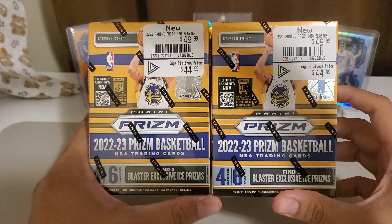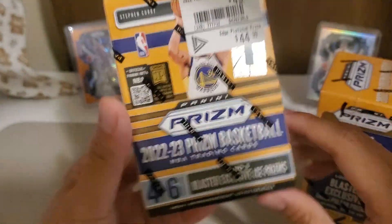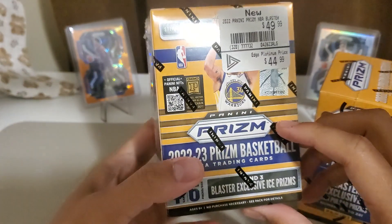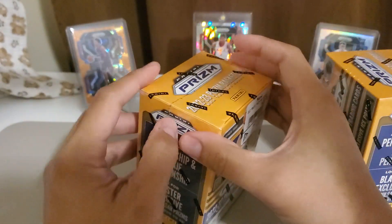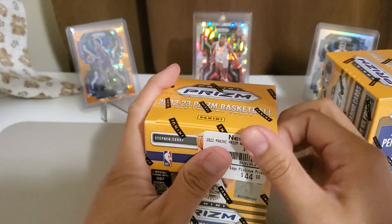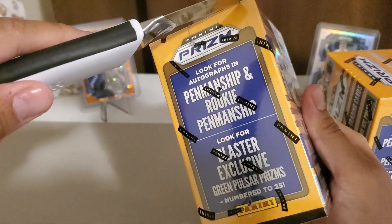The mega box is better because the cracked ice are 13 while the blasters only have three. So let's get ripping — we can hopefully get a Panini auto. We'll open one box. All right, here we go.